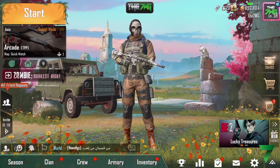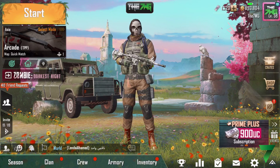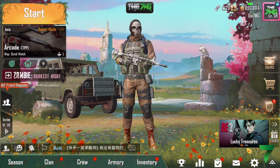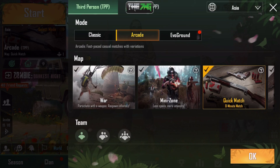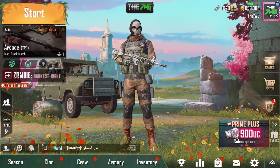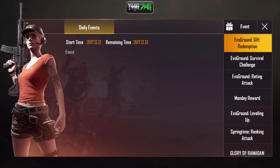The next step is to open up the game. Once you're on the main screen, I would highly suggest playing a quick arcade match and, if possible, try to kill at least one player — even if you're on super high ping. I actually ended up winning a quick match in solos somehow despite the terrible ping, as you can see on the top right. Try to at least finish in the top 10.